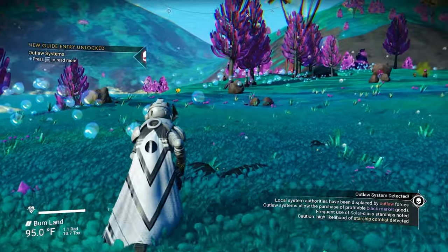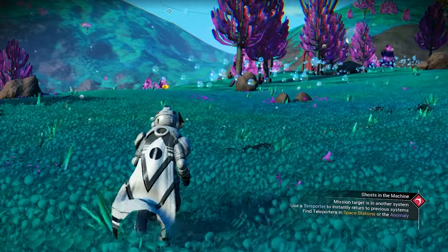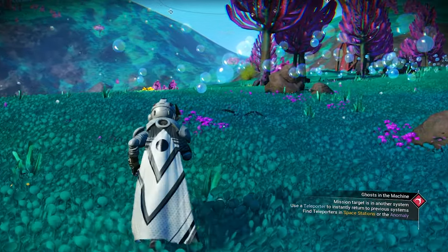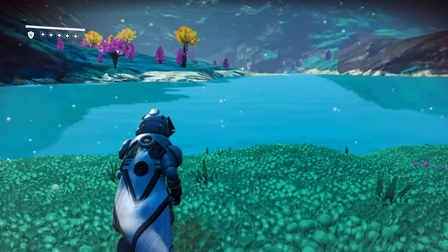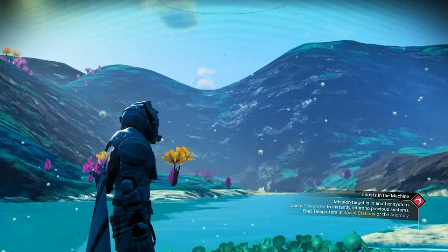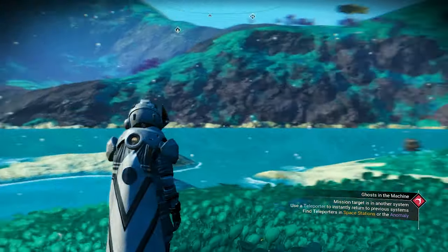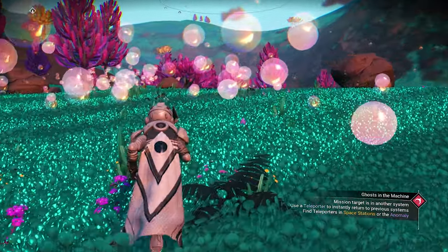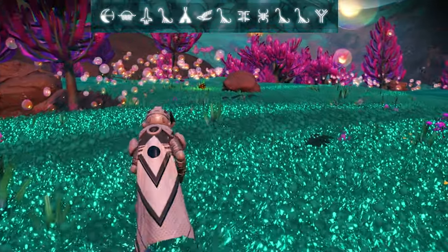The next paradise planet is actually a green and blue paradise planet. You can see it also has bubbles. This planet has pink flora, and you can see it has blue crystal water. This planet is actually another mountain paradise planet — so for people who like mountains and valleys, I do recommend building on this paradise planet. The entire fauna and flora glow at night. This planet is located inside the Euclidean Galaxy.